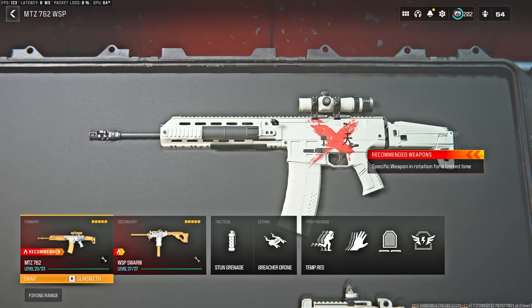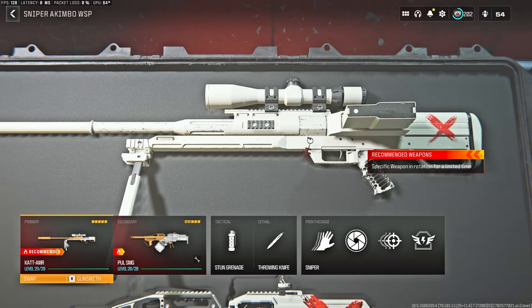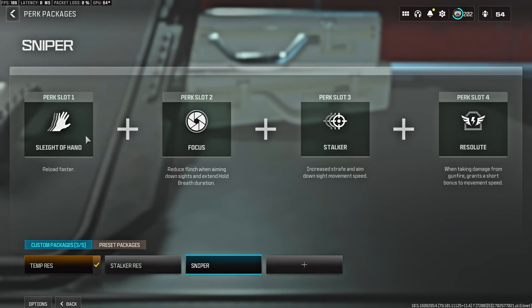I run the MTZ 762 battle rifle paired with the WSP Swarm or ISO 9mm. If I'm sniping, I go with the CAT AMR paired with the Polyomoth LMG conversion kit SMG. For perks when not sniping: Double Time, Sleight of Hand, Tempered, and Resolute. When sniping, I switch to Sleight of Hand, Focus, Stalker, and Resolute.